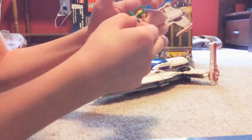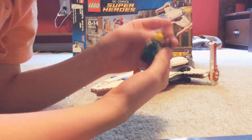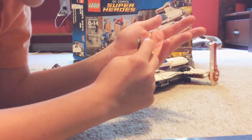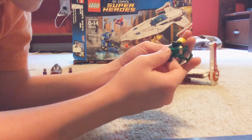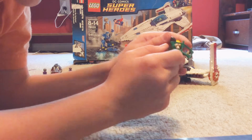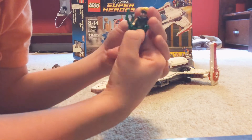Next is Green Arrow. He has a green bow and arrow. He has blonde hair and this like Batman symbol mask thing. He has a hood. On the back there's some detail. Pretty good.